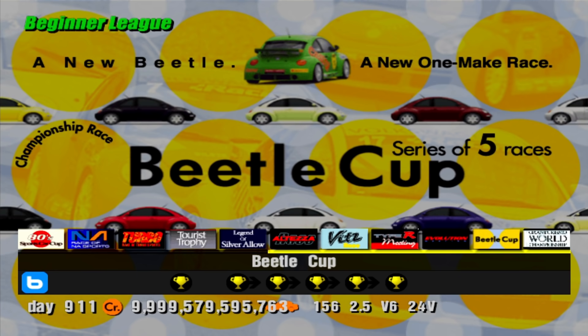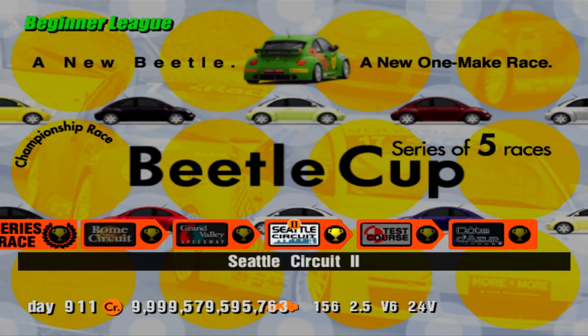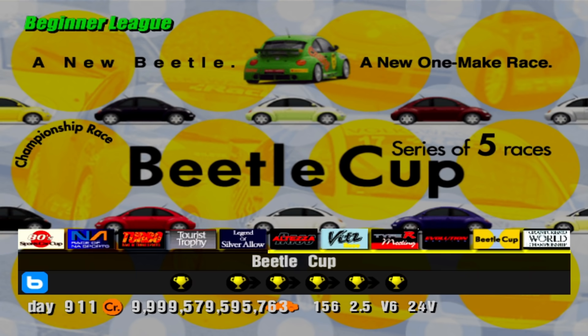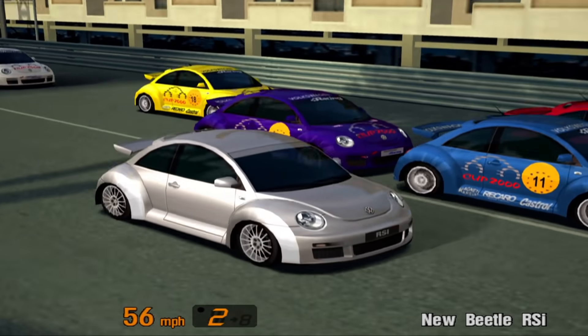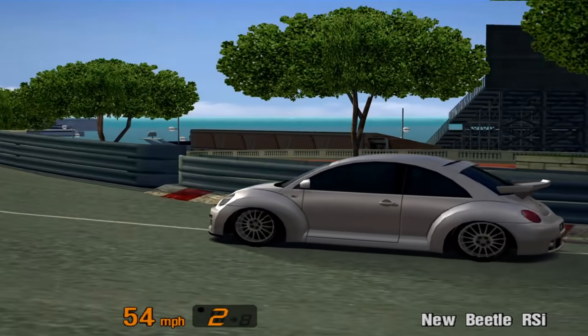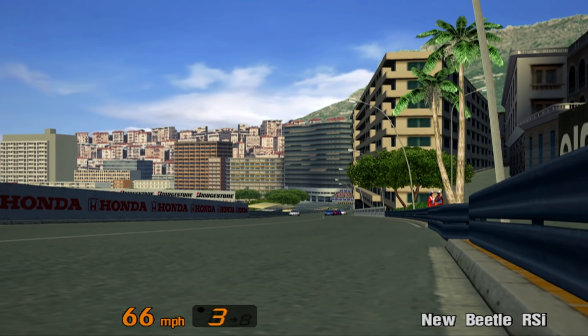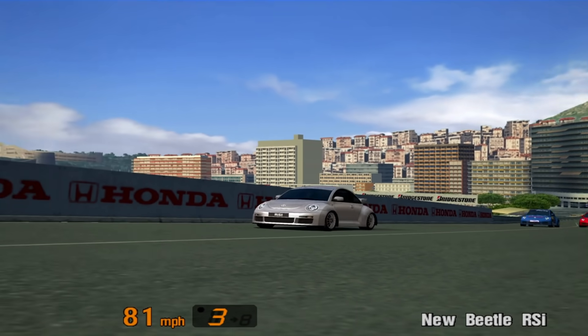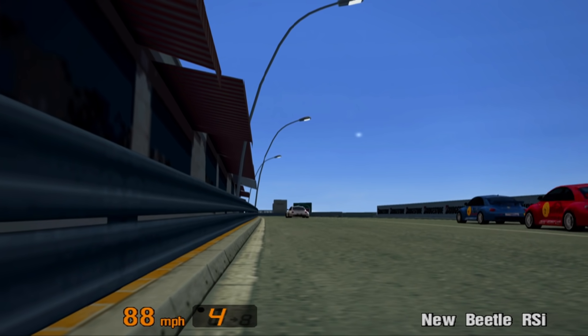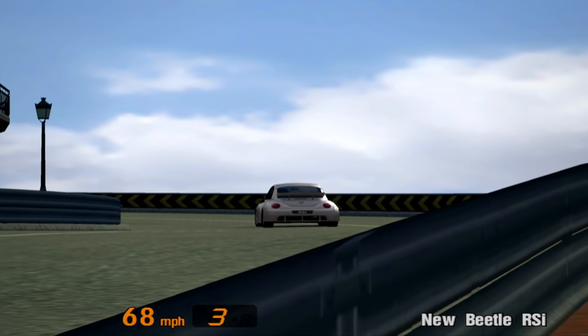The penultimate event of the beginner league is the Beetle Cup, where you're restricted to entering with a Volkswagen Beetle. The prize car for this event is actually a Volkswagen New Beetle RSI. The good news is that this car only comes in one colour scheme — an unnamed silver colour which was later revealed to be Silver Arrow Metallic — so you only need to complete this event once. It comes with 225bhp, which is more than the 218bhp you get when you buy it from the VW dealership.